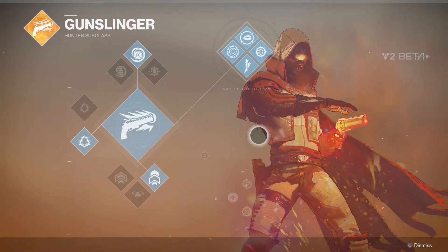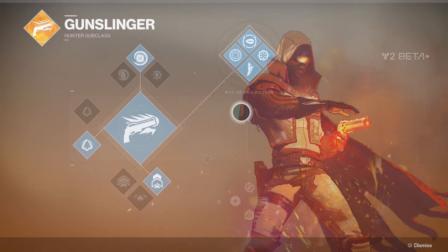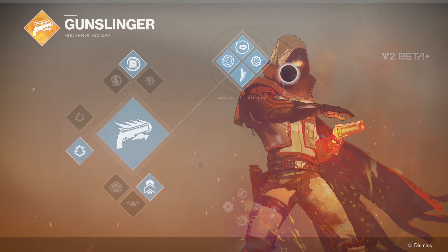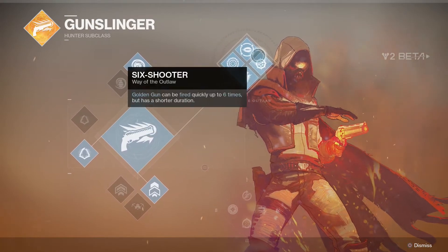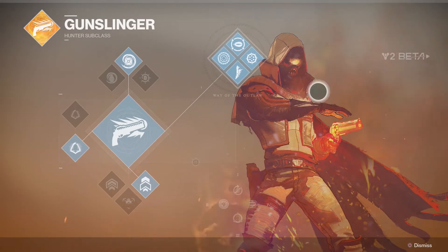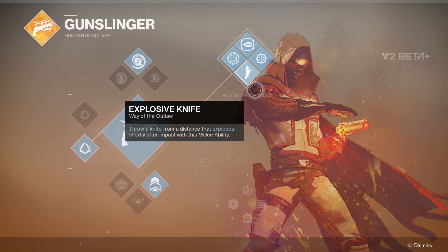We are starting off with the build right now. Let me know if you guys want more of these builds or guides for these characters, because I can do them for the Titan, the Warlock, whatever you guys want. So obviously, you have your Golden Gun, your super, and it just demolishes — it's a flaming pistol that disintegrates enemies with solar light. It fires out three shots of solar light that decimate enemies. It actually shoots six because of this passive, the Six Shooter. It also comes with Dead Shot, Chain of Woe, and Explosive Knife, all of which are really nice.